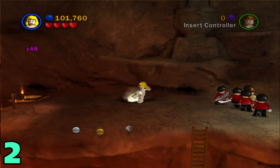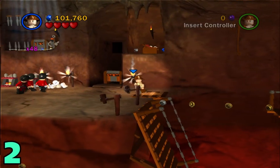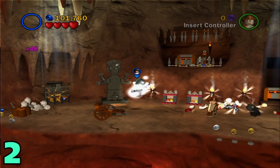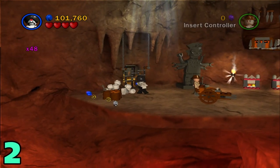Artifact number two: hop on down, head to the left over here, switch to Indiana Jones to go across this gap. Fight off these guys just to get them out of our way, then switch to a thuggy character, interact with the statue, and it should open up this treasure to the left over here.